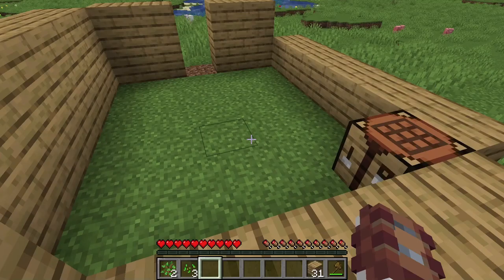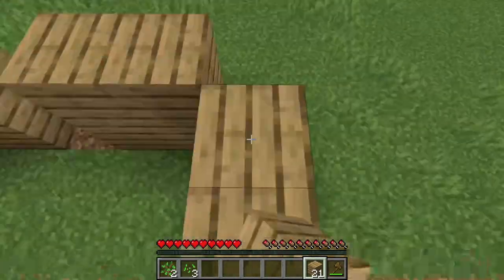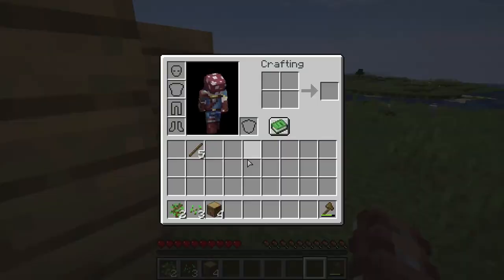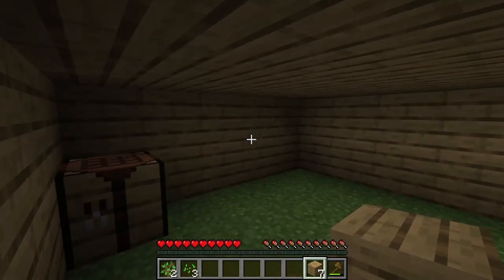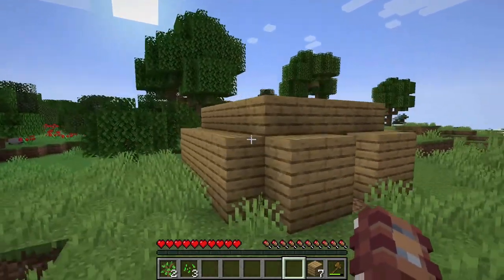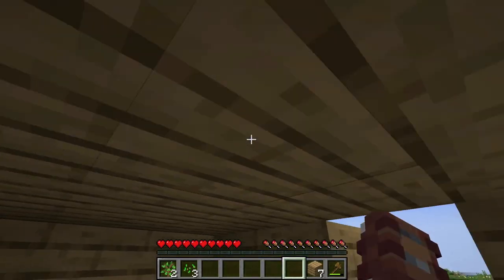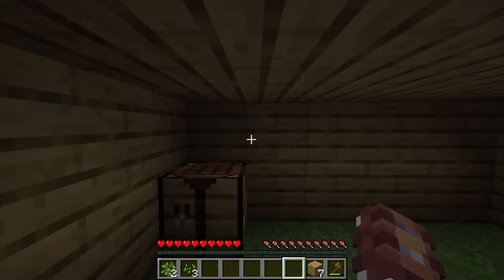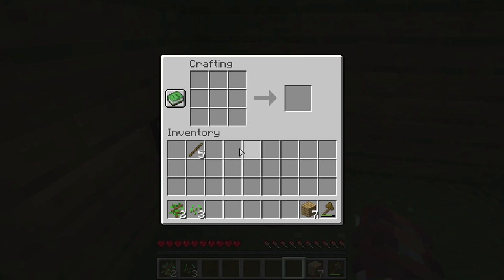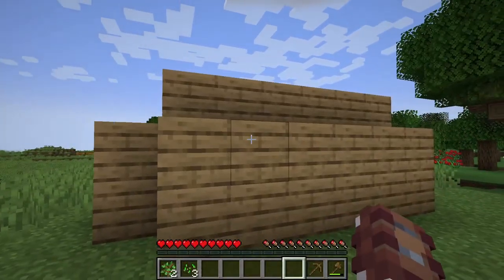I'm just going to do a quick little time lapse of getting this house finished up. And there we go — all finished. That looks awfully bland and a little bit dark on the inside, and I don't like how low the ceiling is. But we can get that fixed. Let's go ahead and make our second tool, which will be vital to the gameplay — a wooden pickaxe.